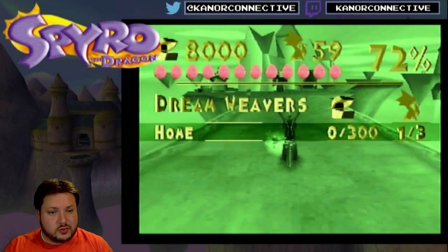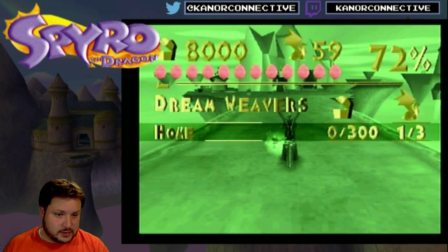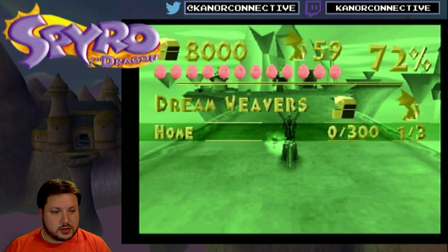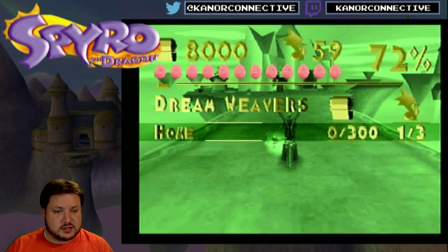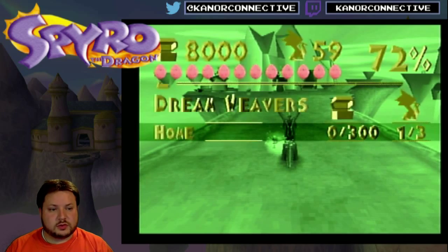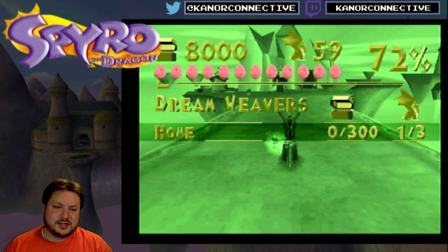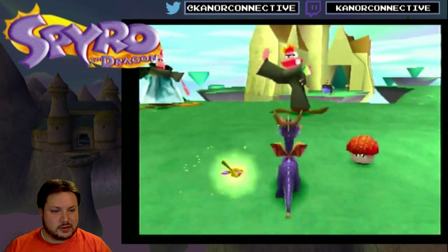Alright, we're going to get to the home world in the Dreamweaver's Realm. We are pretty close to being done — I think there's this realm and then one more. Last time we got one of the dragons so we could save the game, but then after that, that was it. So let's do a quick tour around Dreamweaver's and maybe we'll get a world done. I want to try to do two worlds just so we can get this done. I don't really want to drag this out any longer — we're already 19, 20 episodes in.